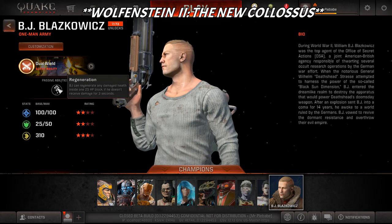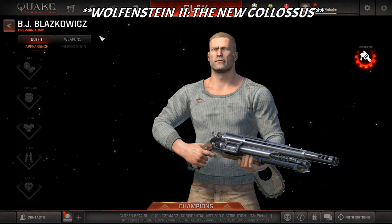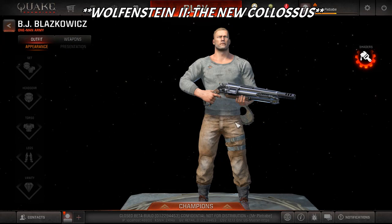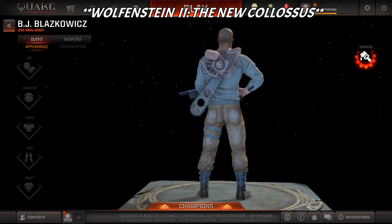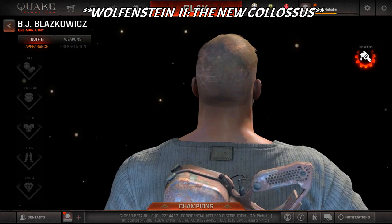His passive ability is regeneration, so he can regenerate any damage to health inside a 125 health point block if he doesn't receive any damage for three seconds. Pretty good ability. Let's go into his customization. I bought the best appearance I could for him - this is the highest legendary one. You can see him with a cool shotgun, and I also got the cosmetic weapon, which is a chainsaw on his back. Looks really really cool.